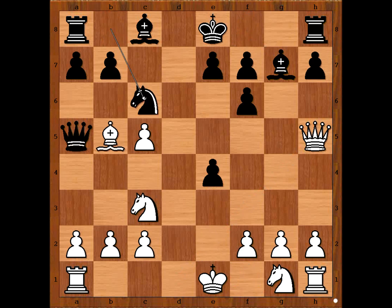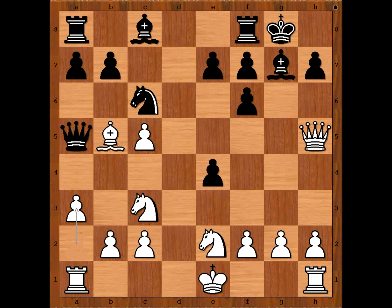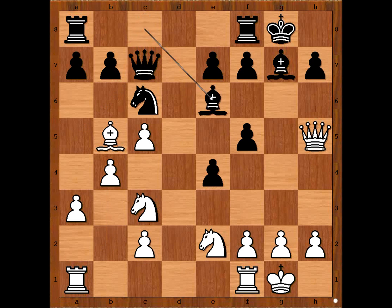Bg7. Bb5 check. Nc6. Nxe2. Gligorić castled kingside. a3 — white wants to play b4, of course after castling. f5. Meshtović castled kingside. Qc7. b4 — the pawn on c5 is safe now. Bishop to e6. Who is better, white or black? Black has a bishop pair and white has a knight pair, which is not extremely well positioned.